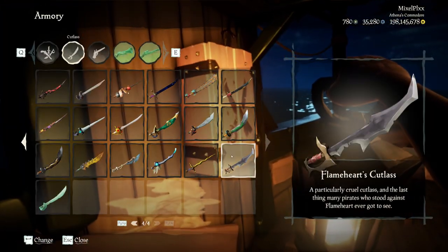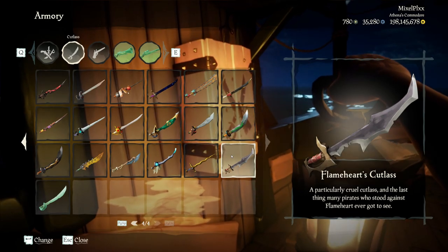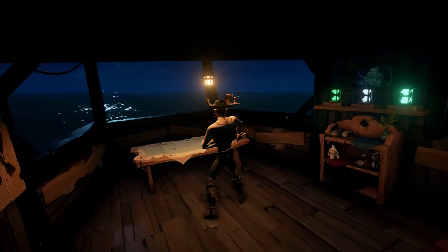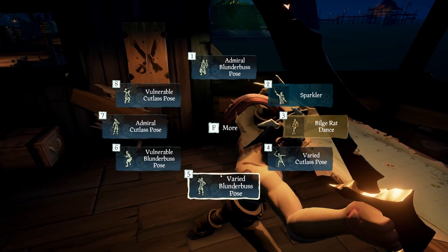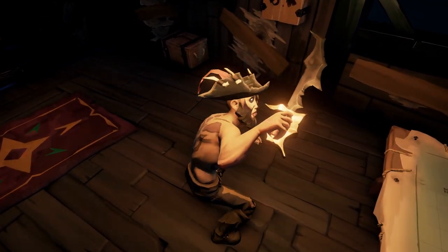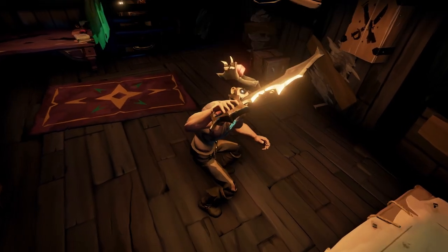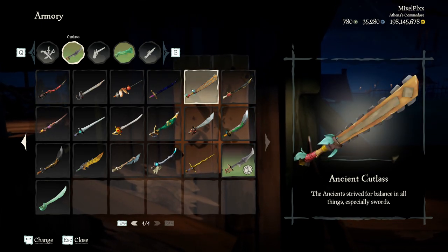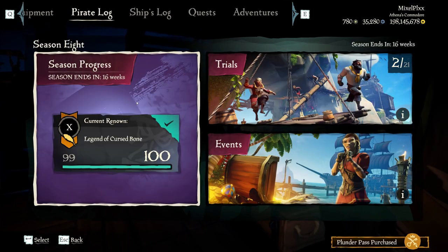For the final piece we have Flameheart's Cutlass, described as 'a particularly cruel cutlass and the last thing many pirates who stood against Flameheart ever got to see.' We're basically getting Flameheart's hat and Flameheart's blade. This thing is a freaking beast — I absolutely love it. It's a different model than normal and I love Rare for coming out with new sword models like this. While it has the same functionality, it has a very unique look. If I'm going to use a sword, I'd much rather use this one visually, even over my ancient cutlass.